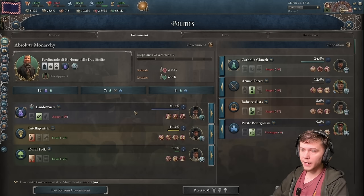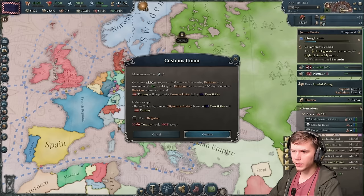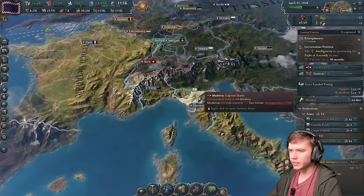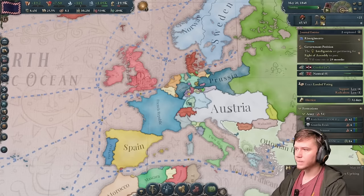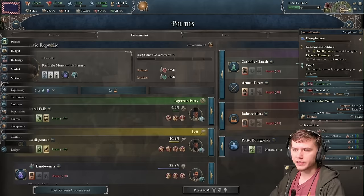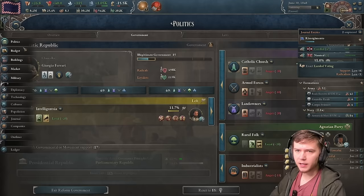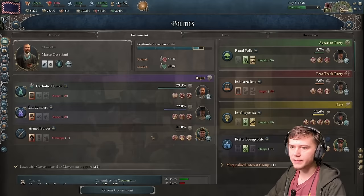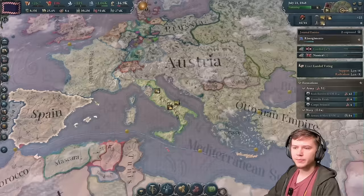We're going to go back to a reasonable amount of taxes and wait for the election. We'll grab Tuscany into the customs union - solid. Now we're only missing Modena, but I believe Modena has decided we are historic rivals, so they're going to be a little bit harder to take care of. There's a coup starting - I'll fix it by kicking them out of the government and putting them right back in, which just decreases their power.